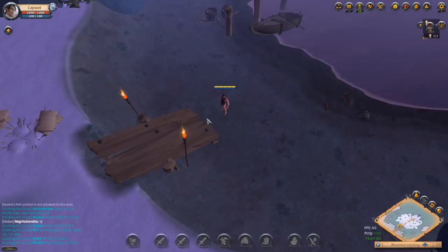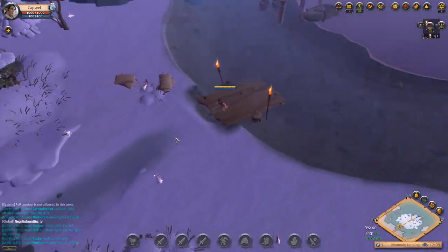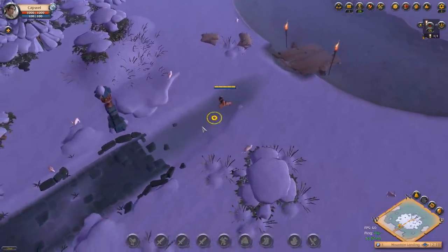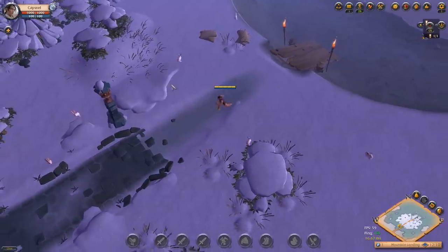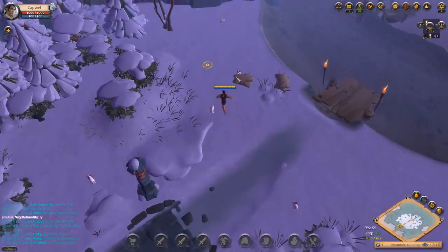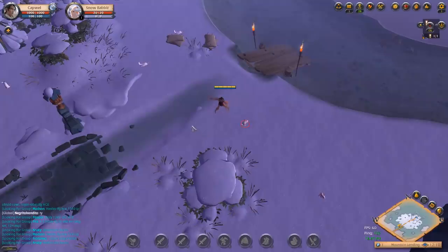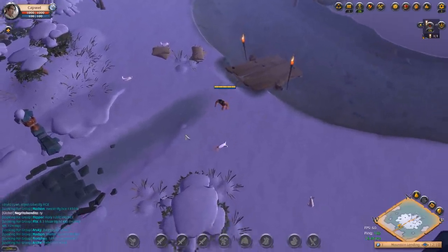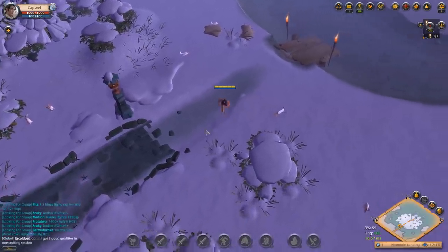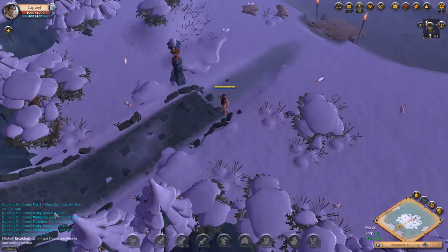We're going to go through the various UI features, talk about the terminology, the different currencies of Albion, and talk about PvP and how you get started. Moving around is fairly simple — it's quite an intuitive system. Right-click does a lot of things, including moving around and punching rabbits. It's kind of an action-based MMO with reactive skills and activated abilities.